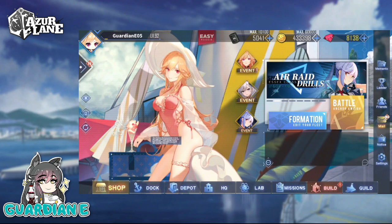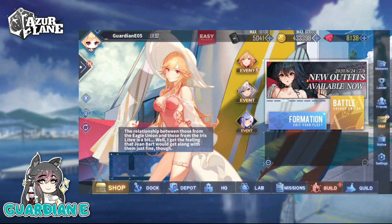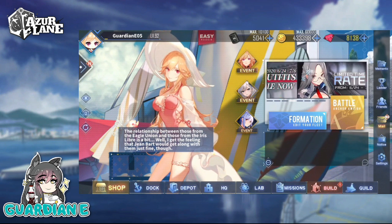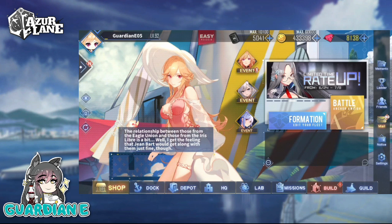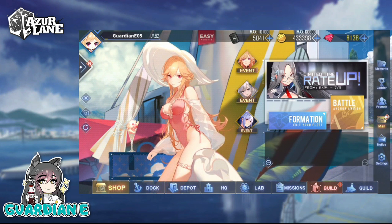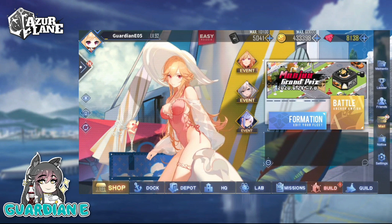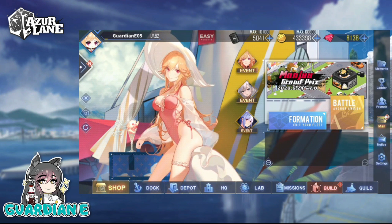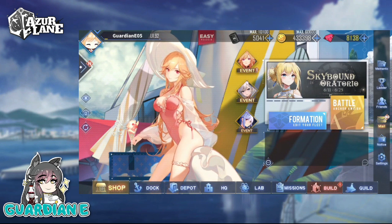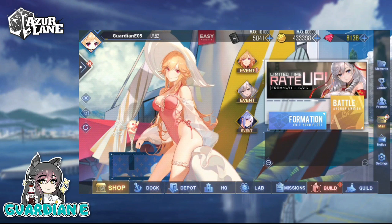The Race Queen designs have been out for basically years and they're finally in the game for a whole slew of ships, and they all look gorgeous. We'll be going over those towards the middle of the video after we do our pulls. We'll do our pulls first, and then if you're interested in watching a quick overview of the skins that dropped as well as a more in-depth look at a couple that I'm going to buy, feel free to stick around. But first things first, we'll jump into the summons right now.